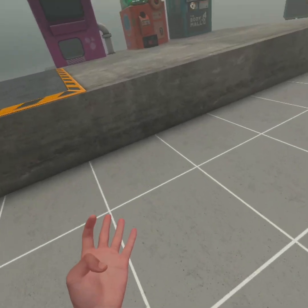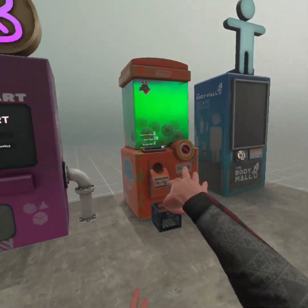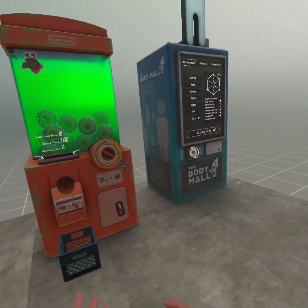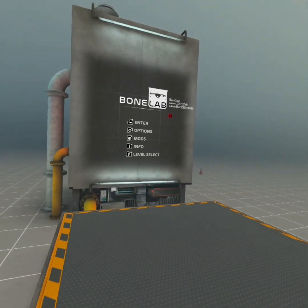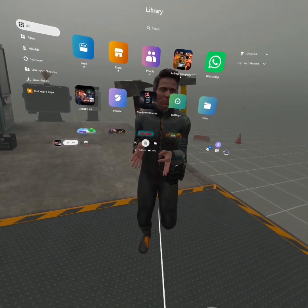Now that is all for this tutorial. With that 100% save file though, there will be 9 phones you have to get, so just put in 180 ammo and get all of them. And then that should be all. Now have fun with your modded Bonelab, or playing with your friends.